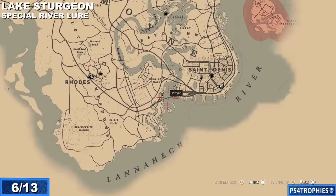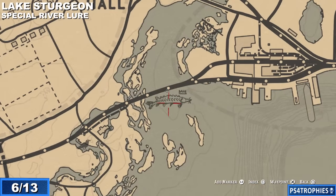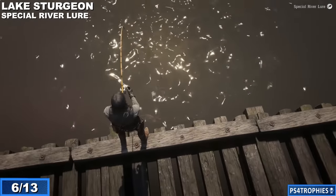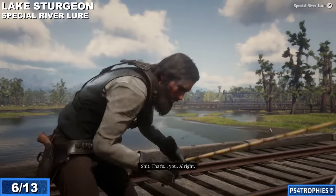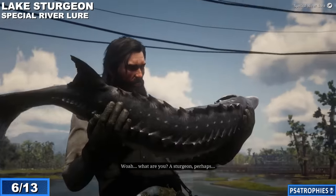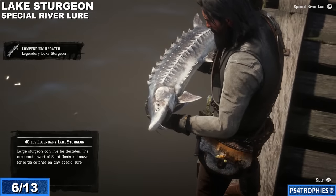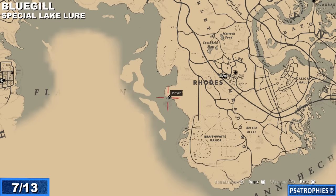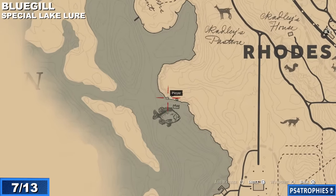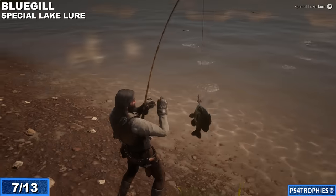Down by Saint Denis there's a railroad bridge — I'm going to stand on top of it, praying a train doesn't come by, and catch the lake sturgeon with the special river lure. For many of these you don't have to cast very far — in fact, if you don't cast it out very far it's actually quicker to reel the fish in. Cast it out really far and you're going to struggle and take longer to land them. The special lake lure is required for the bluegill, just west of Rhodes. These guys are fairly simple and easy to catch.